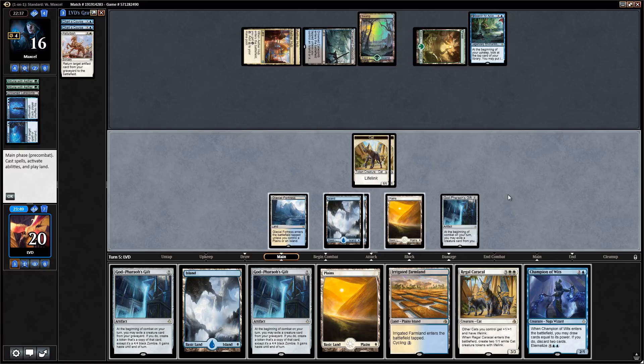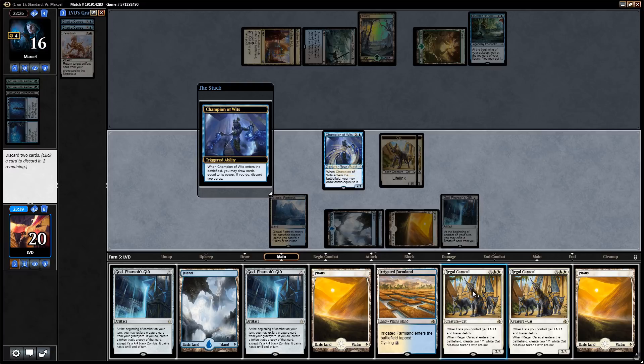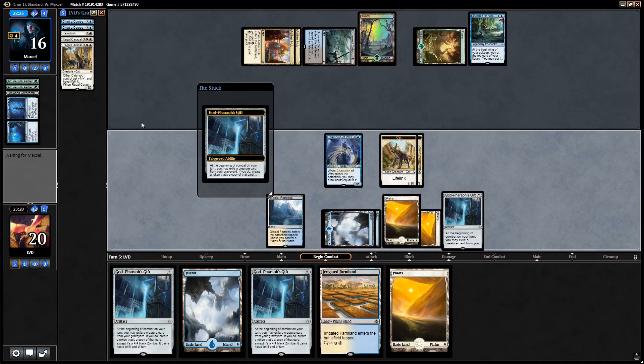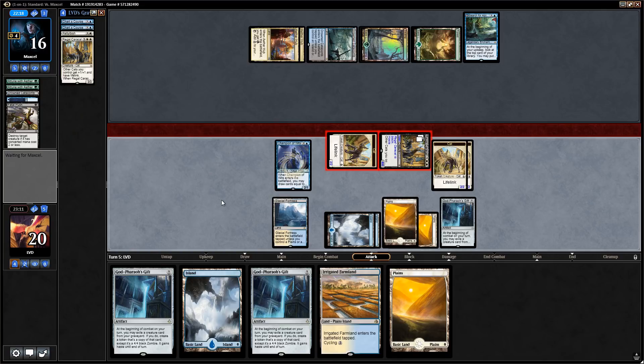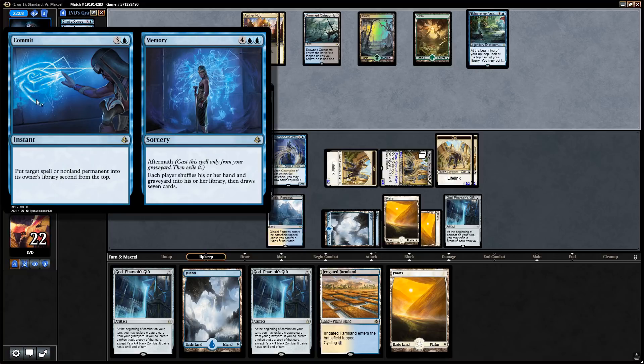We discard both Regal Caracals so we have targets for next turn, then play out a Plains to cycle the Farmland. We get back Regal Caracal and attack for eight. If our opponent has a Fatal Push, it takes out one cat token and they only take six, but they're still facing lethal next turn — not even considering the extra Regal Caracal on the way. Our opponent could cast the memory half, which also exiles our graveyard, but they're still pretty dead on board.